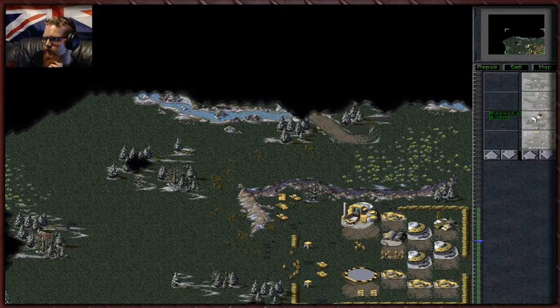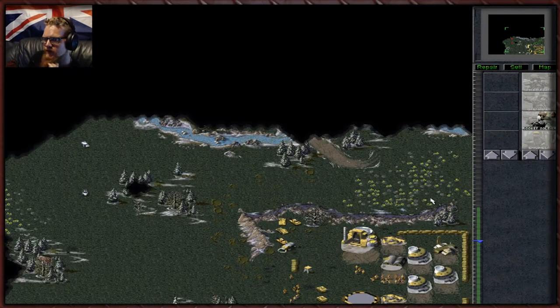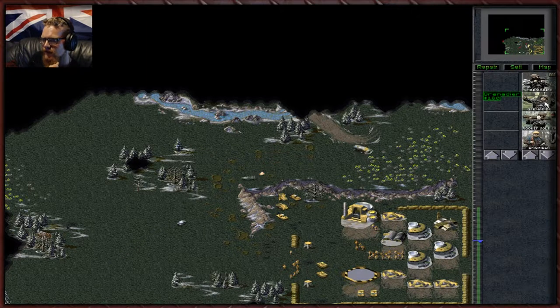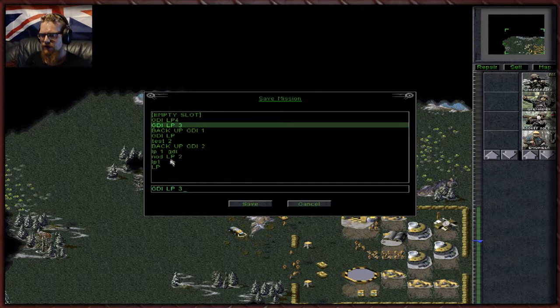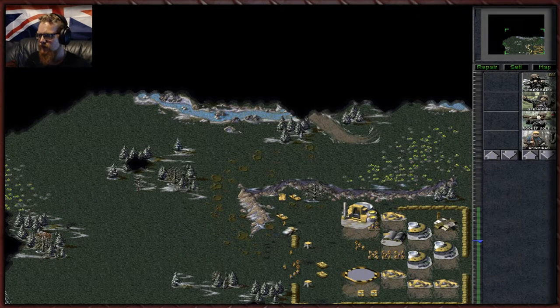I think we might push up this way. I know their base is directly through there but it's extremely well defended. I don't really want to rely on minigunners because that would be pretty bad. We've just lost the other MLRS — I'm going to drop down a save. This is not good. If we lose another one we're in dire straits. We also need to be extremely careful because they are using flamethrower troops — flamethrower troops will fry us up.